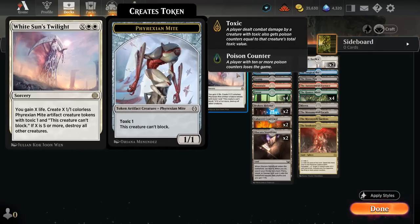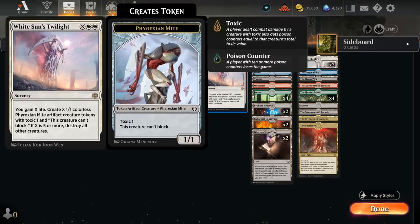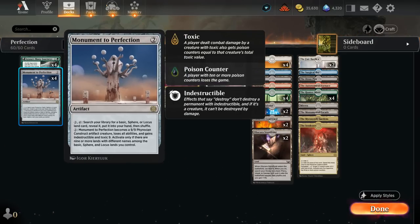Our final non-land card is Whiteout's Twilight — X and double white to gain X life, create X 1/1 Mite tokens with Toxic 1 that cannot block, and if X is 5 or more, destroy all other creatures. Ideally we ramp and then cast Whitesun's for X equals 5 to reset the board, gain some life back, and the Mite tokens could be their own win conditions or just getting some poison in can also help win with Monument afterwards.